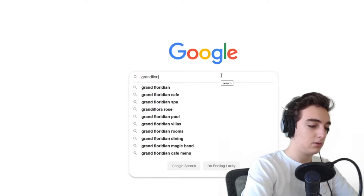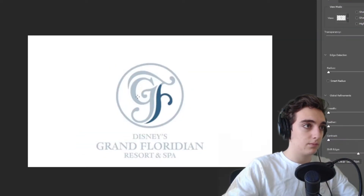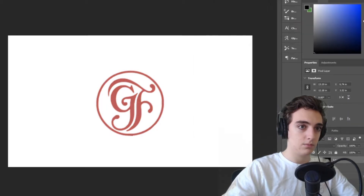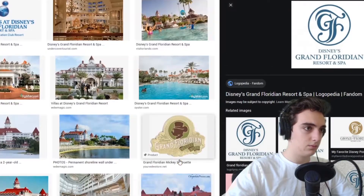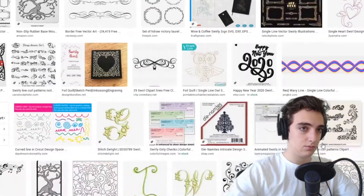I started by looking up the Grand Floridian resort logo — a very nice GF swirly, circular pattern. I cropped it out, changed the background color slightly, then started going through more art to get some inspiration. I wanted to keep it pretty simple and elegant, so I found a cool swirly design and started making adjustments to properly crop it out.